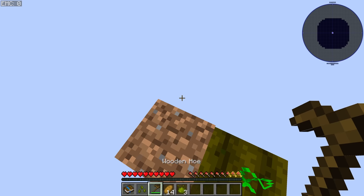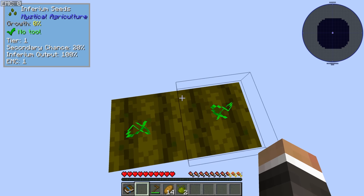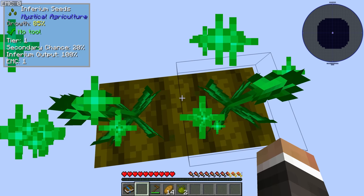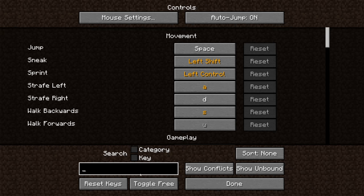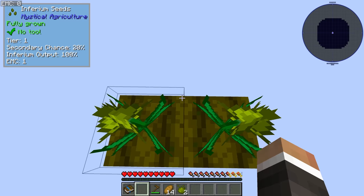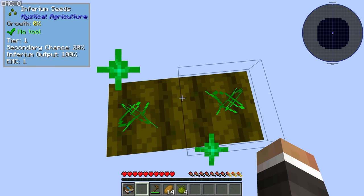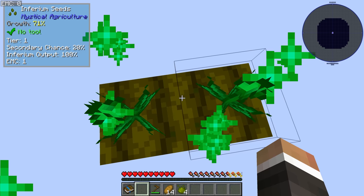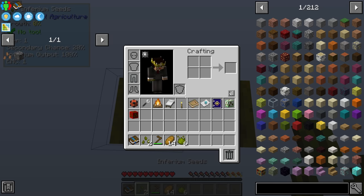We got our first Inferium seed! Now if we right-click the farmland with the Inferium essence, we can plant both seeds and shift to grow them at the same time. Because we have FTB Ultimine installed, we can hold down the Ultimine key — you can rebind it in Options > Controls — and right-click to harvest both simultaneously. As we add even more farmland we can grow and simultaneously harvest all of them with just a right-click while holding the Ultimine button.